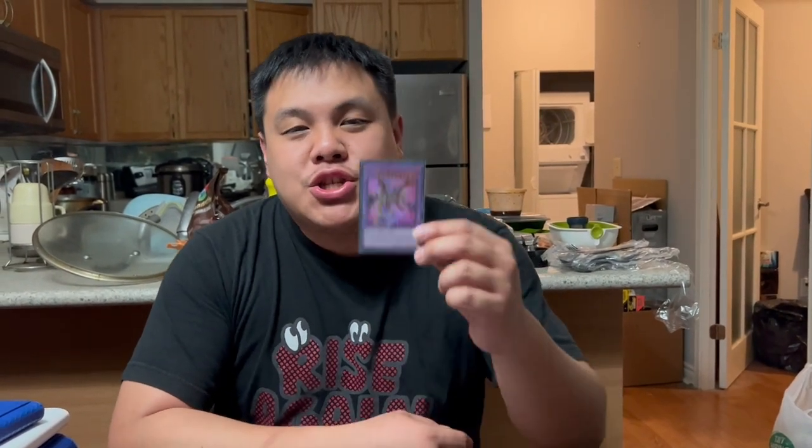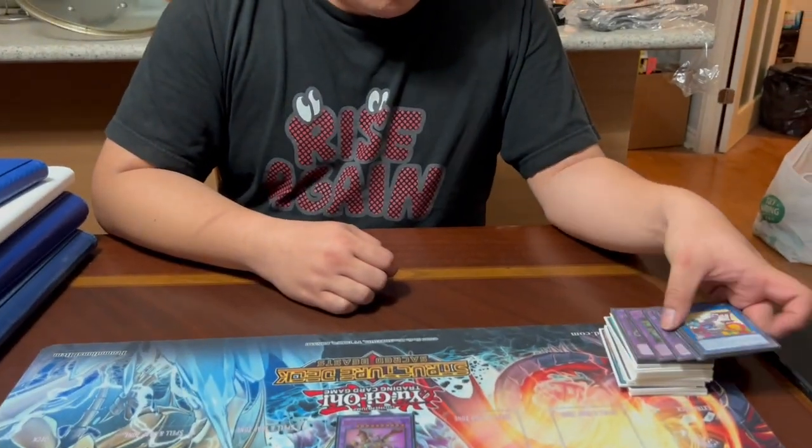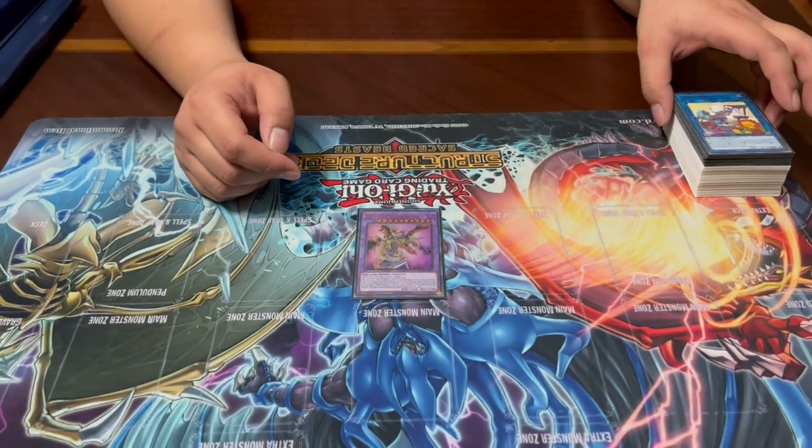The 15th card is Starving Venom Predator Power Fusion Dragon — the new evolution to Starving Venom. It requires a DARK fusion monster and a fusion monster, so it's not the easiest to make. While on the field, if your opponent would activate a card effect, you can tribute any monster with a predator counter — including your opponent's monsters — to negate the activation and destroy it. After spreading enough counters with something like Preta Planning, this card uses your opponent's monsters as negation fodder.